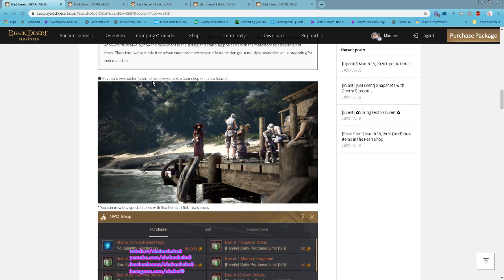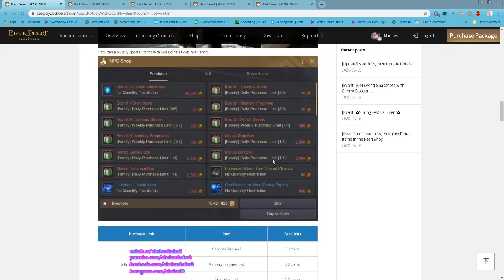Fabina's twin sister Rabinia has opened a C Coin shop on Lema Island. You can use your C coins there.